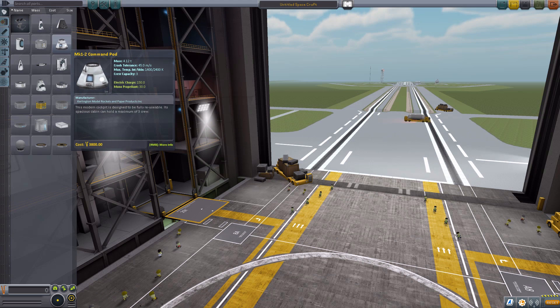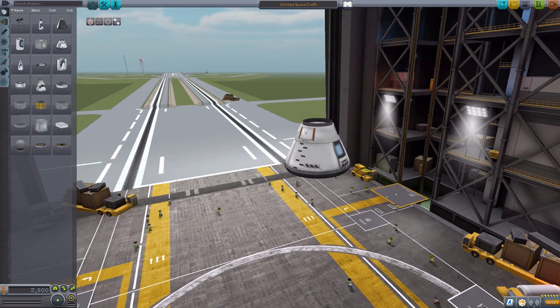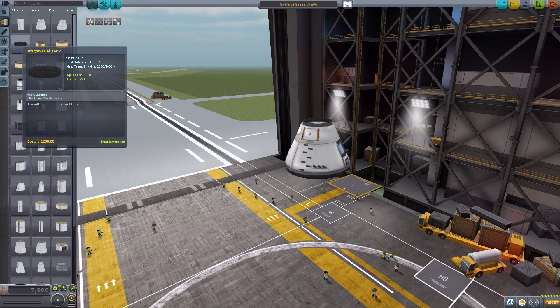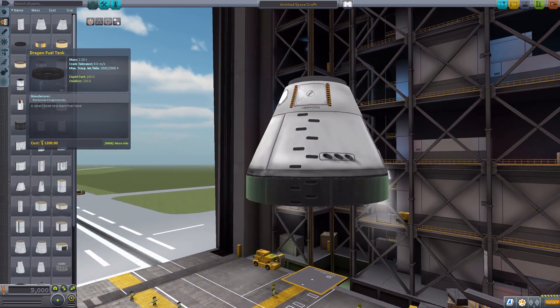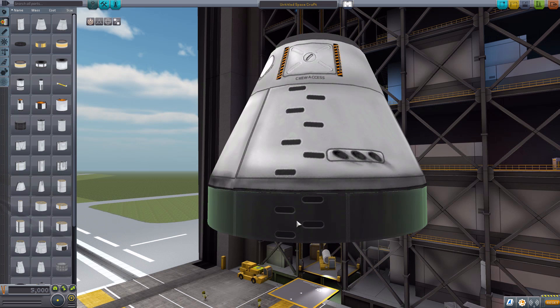Let's grab ourselves a Mark 1-2 Command Pod for size comparison's sake, but also because several of the parts of this mod are actually designed specifically to go with the Mark 1-2. The first of those parts is in fuel tanks, where we have the Dragon fuel tank, which holds 180 liquid fuel and 220 oxidizer. This lovely little thing just slaps right onto the bottom of the Mark 1-2 and, as you can see, continues the ladder on the side of the ship. So your Kerbals can go straight from the hatch to the ground without any issues.